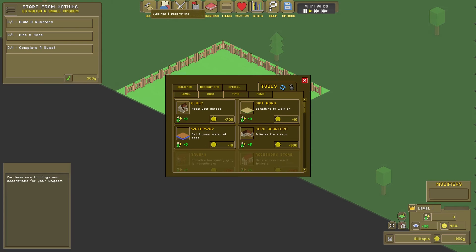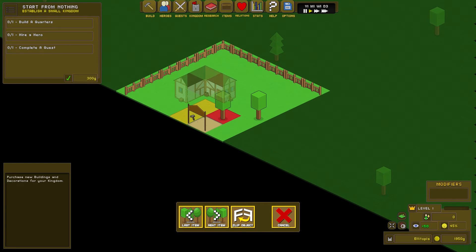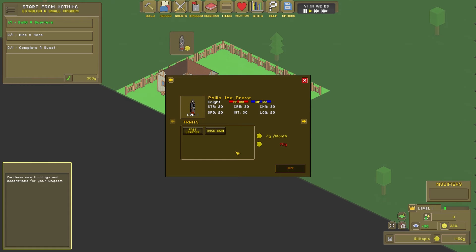The build menu above — we need a hero quarters, which costs 5,000 gold and gives us five hero spaces. A house for a hero — we can place it somewhere. Empty house, this home is vacant — click to hire a hero to live here. Let's click to hire a hero. Phillip the Brave: Fast Learner, Thick Skin — takes less damage in quests, earns more experience. Sounds good. Higher price — will cost 70 gold to hire and 7 gold a month.